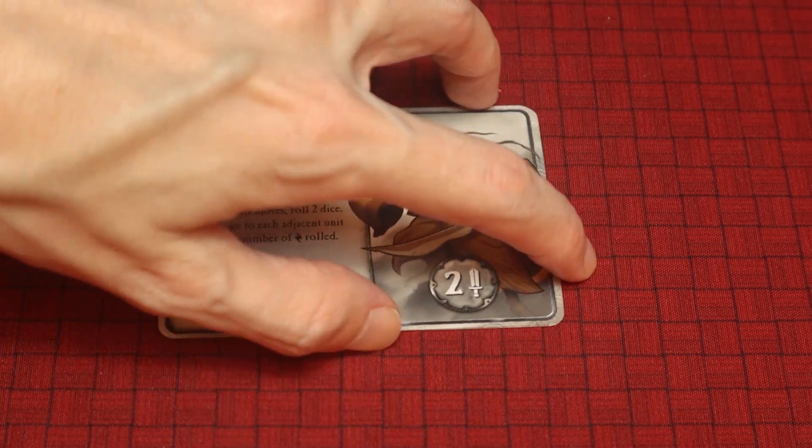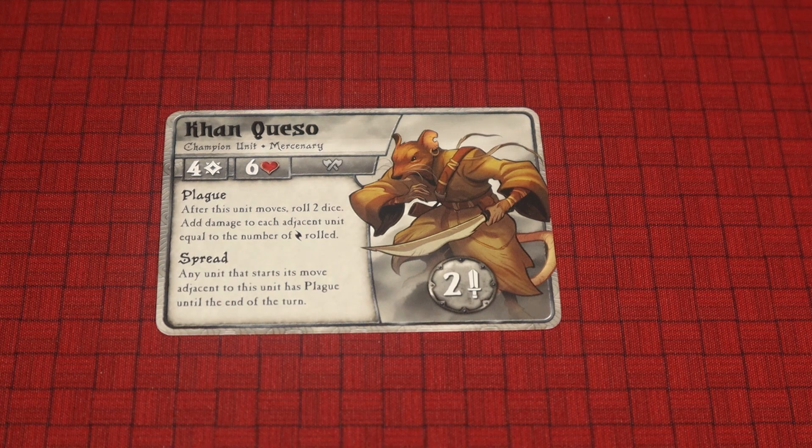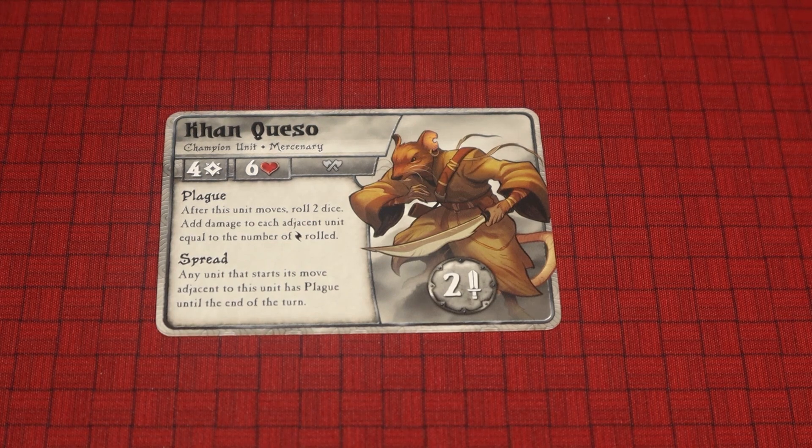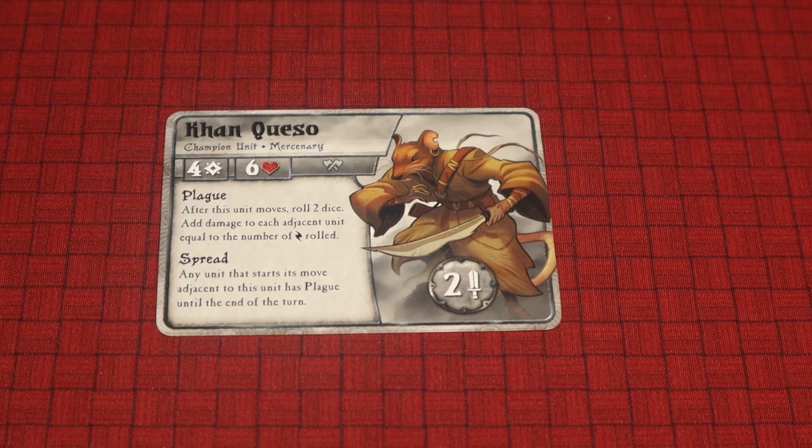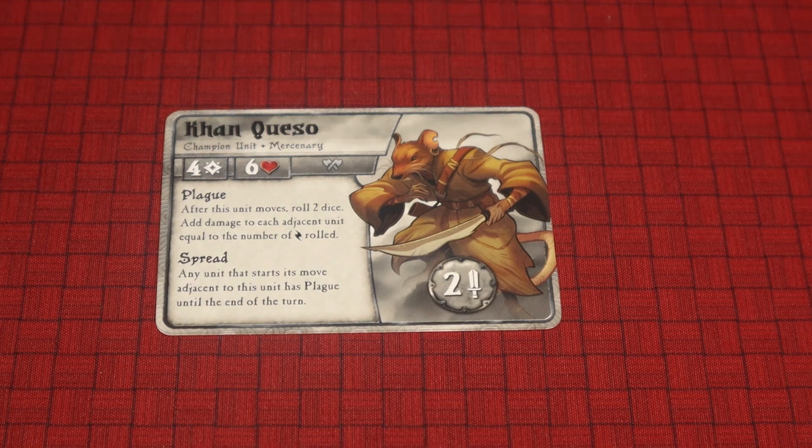And then we have two extra promo cards at the bottom — you get these if you buy the first printing of this starter set. We have Khan Queso; I remember him from the first edition. He costs four magic points, has six health. Plague: after this unit moves, roll two dice — add damage to each adjacent unit equal to the number of specials rolled. Any unit that starts its move adjacent to this unit has plague until the end of the turn. I don't know what plague is — if you know, let me know in the comments. I looked in the rulebook but it doesn't have an entry in the glossary.